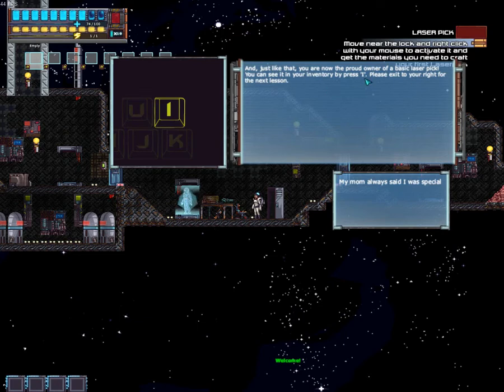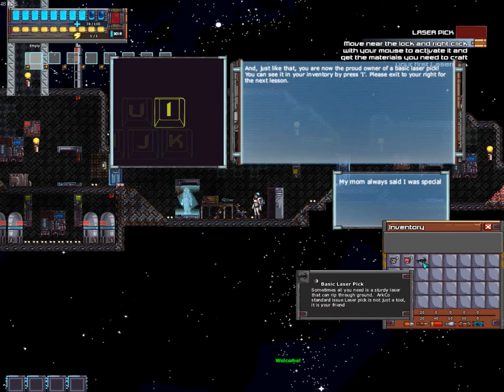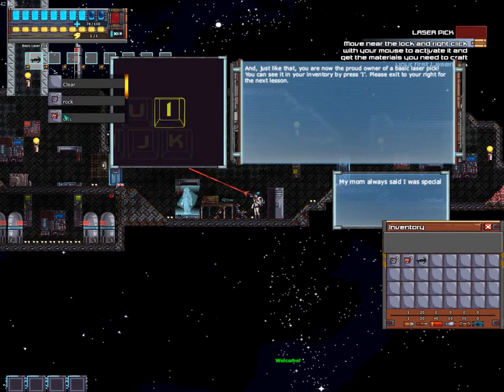So we'll close that. Back to here — just like that, you are now the proud owner of a laser pick. You can see it in your inventory if you press I. There it is. Just click and drop it into your slot bar, or you can click these little arrows and it will show you what's in your inventory and just select it like that. Press I — please exit to your right for the next lesson.